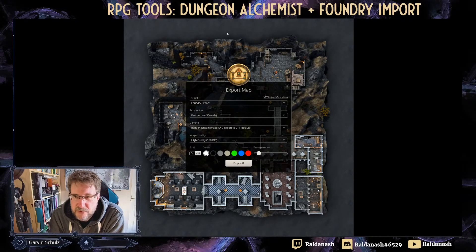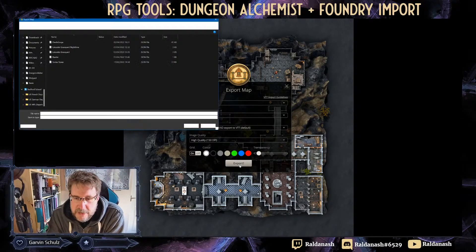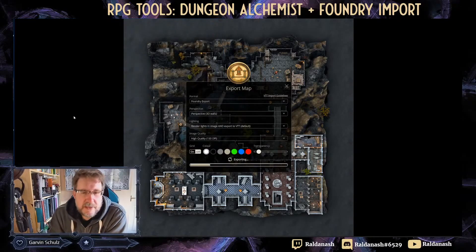This is the function that's quite important: render lights and image, then export to VTT. I don't want the grid on because I want a gridless one — Foundry does the grid at the end. I hit Export, give it a name — I've already done it so I need to rename it.